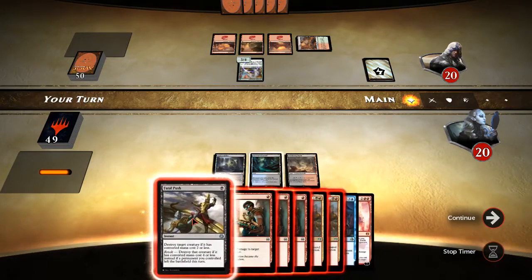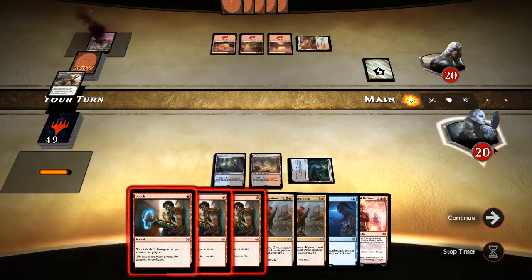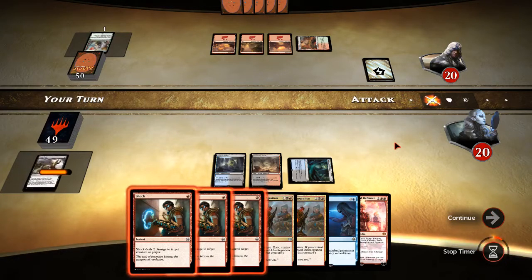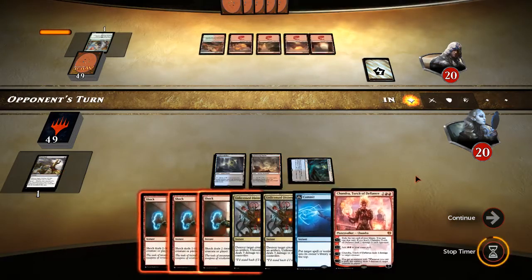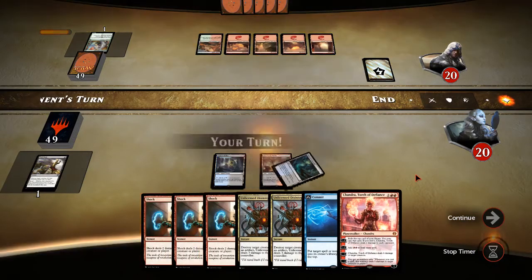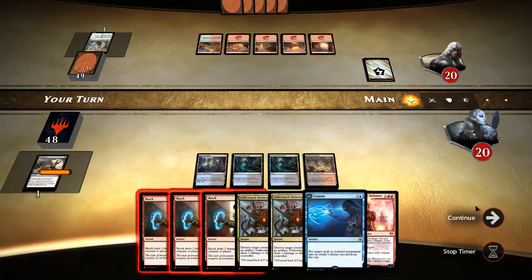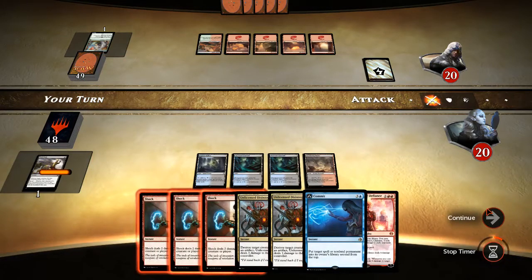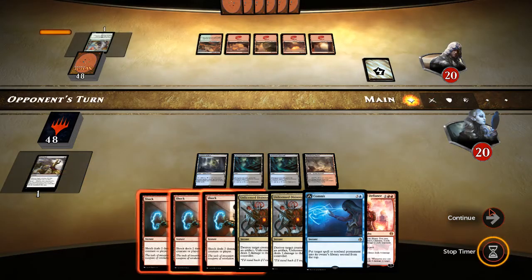We might as well go ahead and Fatal Push it now — there's nothing he can do about it. Then we can Shock whatever else he puts out. I was going to have to discard a card if I didn't go ahead and Fatal Push it then, that's why I went ahead and did that. He doesn't have anything — interesting. Let's put our land out and continue on. We don't have any counterspells. I wish we had a counterspell, but if he has any small creatures we can get rid of them.